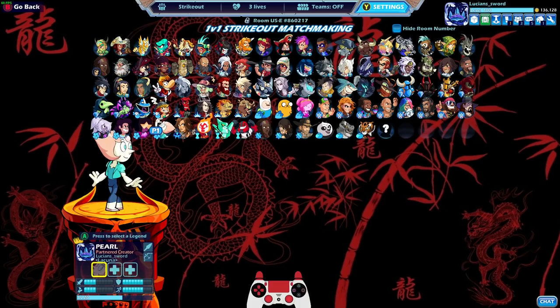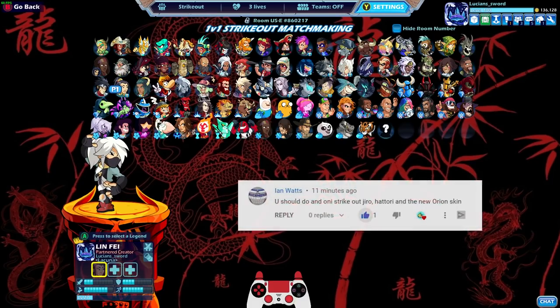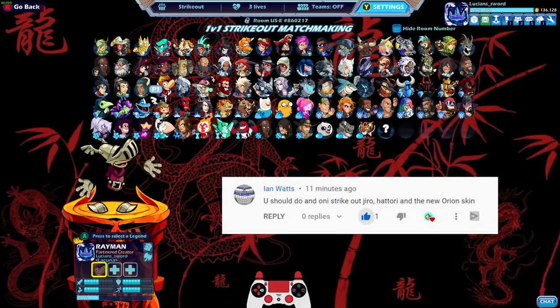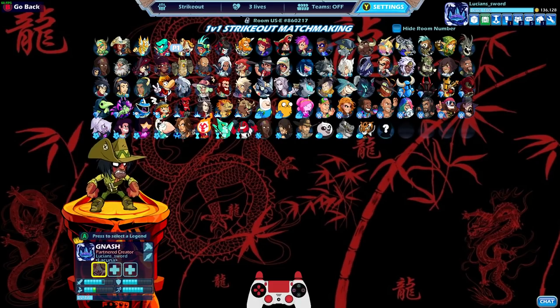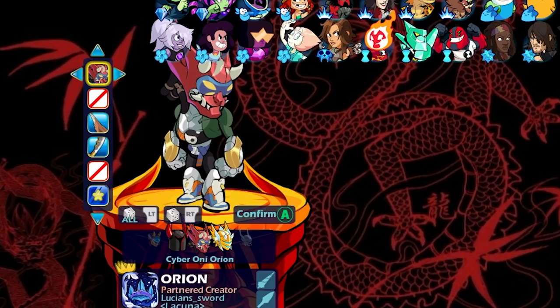Today we're going to have some fun because we're doing another themed strikeout video. You guys know I love doing the themed strikeouts. This one's actually brought to us from a viewer named Ian Watts who said you should do an Oni strikeout with Jiro, Hattori, and the new Orion skin. I 100% agree. So we're going to be playing Cyber Oni Orion — this is the newest Oni skin.